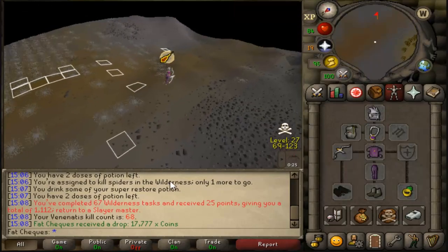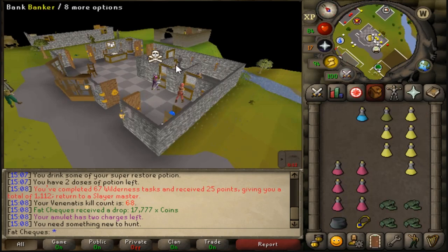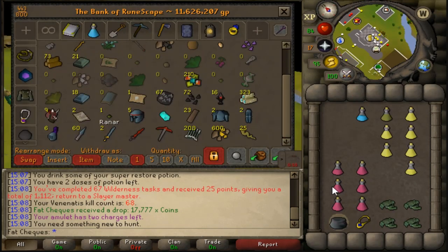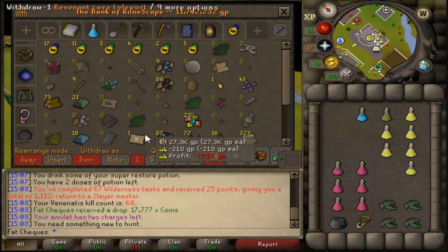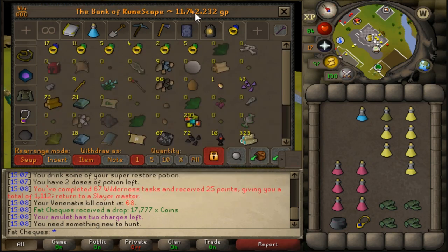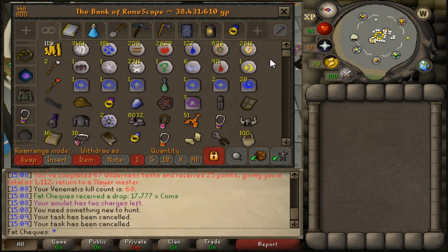Alright, the task is completed — 68 Venonatus kills, 67 Wilderness Slayer tasks complete. 450k Venonatus with this method — 100% worth my time. As you can see the loot tab right now from Wildy Slayer is just shy of 12 million. That task definitely paid off.